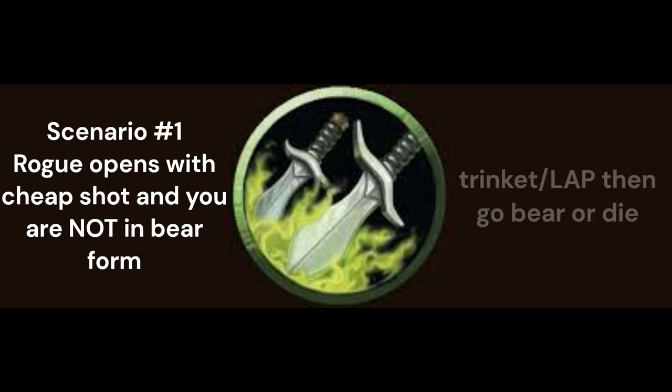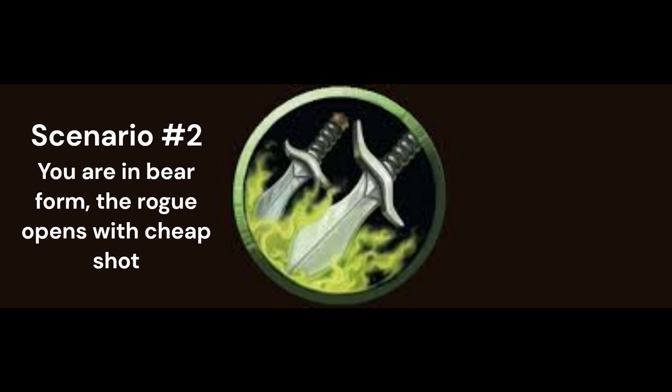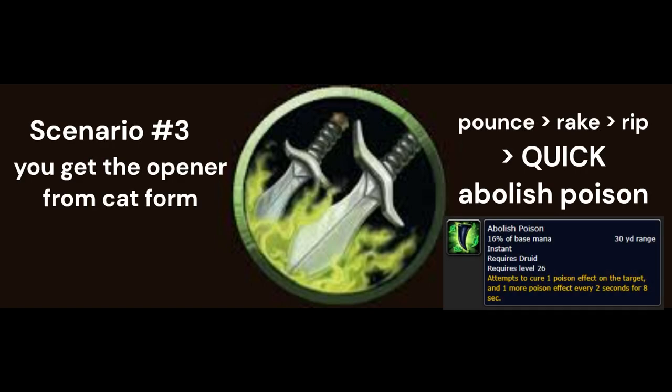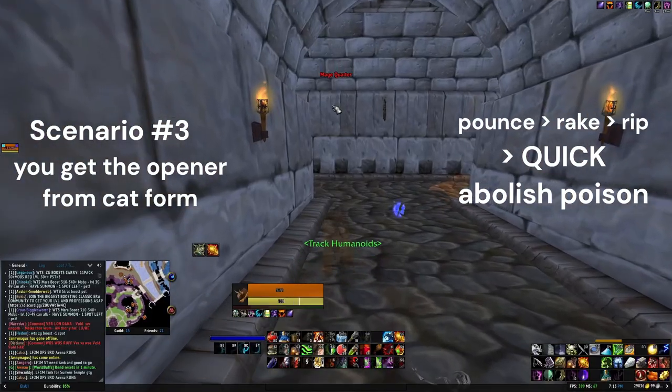Oh boy, rogue. It's a tough fight for both of us. It's by far my favorite matchup though. It's probably the most technical fight druid has, so bear with me for just a moment. I have three different openers for you here. If the rogue is opening on you and you are not in bear form, you must trinket or LAP immediately or you will die. If you are in bear form and the rogue opens on you, I would suggest breaking their first five-point kidney shot with your trinket and then Faerie Fire immediately. Otherwise he'll likely do the whole prep, blind twice, open 17 times, torture you for 45 seconds thing. Faerie Fire interrupts that opener and turns it into a normal real fight. Lastly, but most importantly, if you get the opener on the rogue, the opener is pounce, rake, rip into fast poison cleanse. This opener is bonkers. Not exaggerating, I've gotten hundreds of blinds like this — good rogues, bad rogues, doesn't matter. It's a powerful jutsu that surprises them every time.